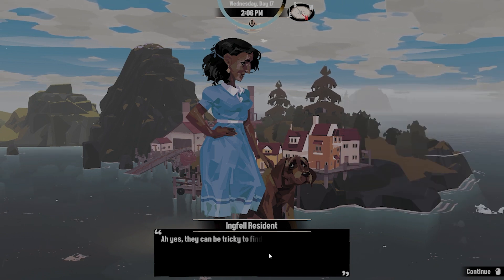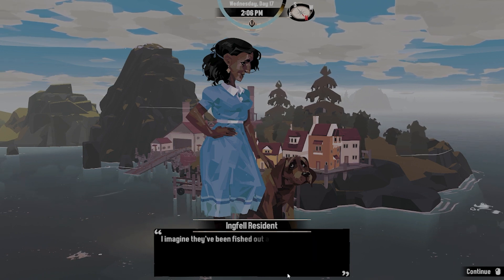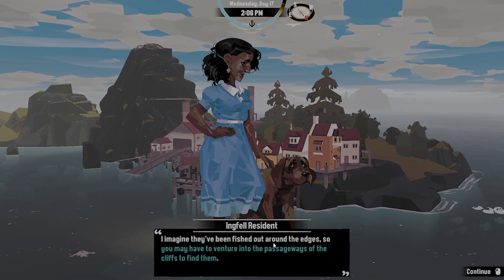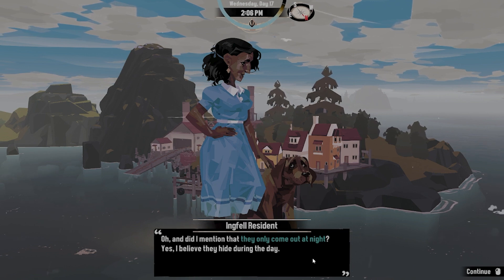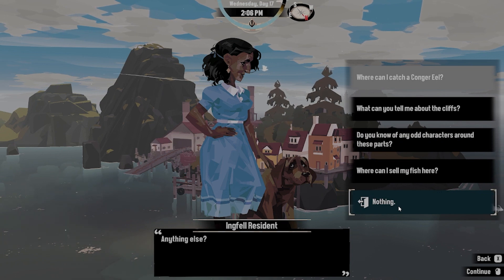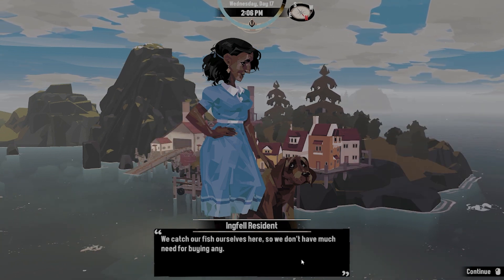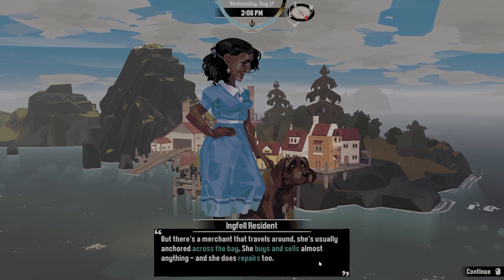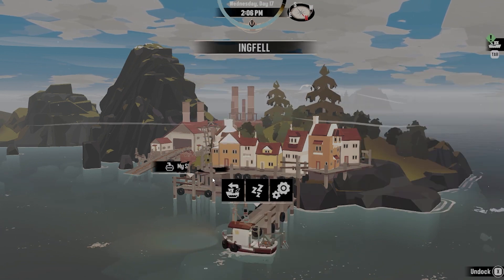'Where can I catch a conker eel?' She says: 'They can be tricky to find — they inhabit the holes and burrows within the cliffs themselves. They may have been fished out around the edges, so you may have to venture into the passageways of the cliffs to find them. And they only come out at night — I believe they hide during the day. Good luck.' Where can I sell fish here? She replies: 'We catch our own fish here, but there's a merchant that travels around — usually anchored across the bay. She buys and sells almost anything, and does repairs too.'